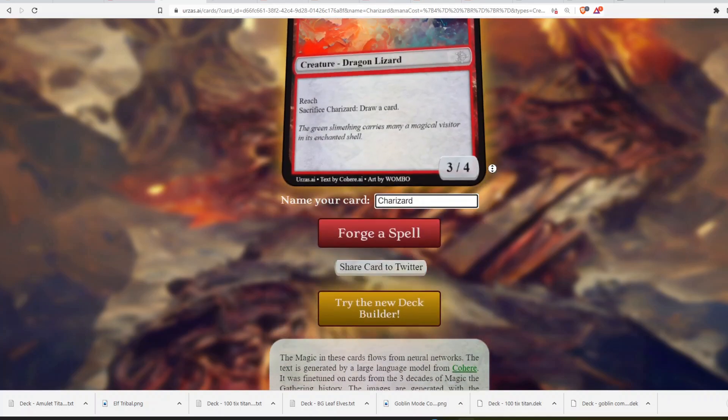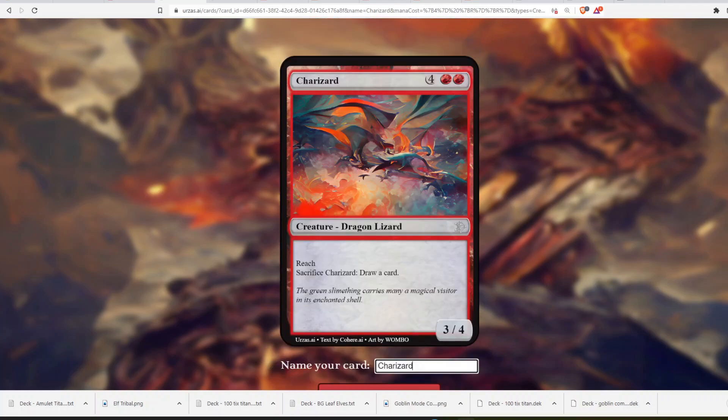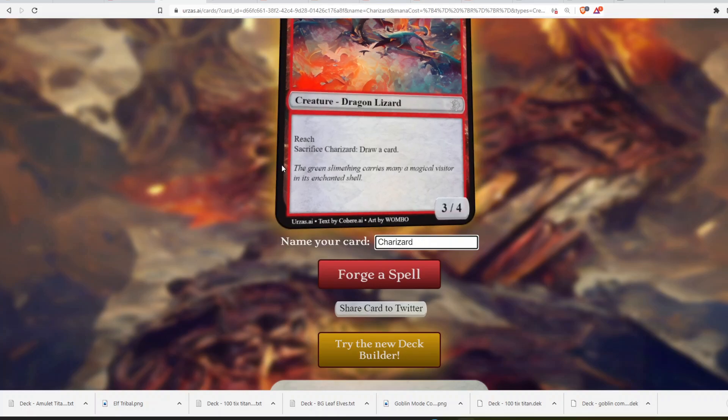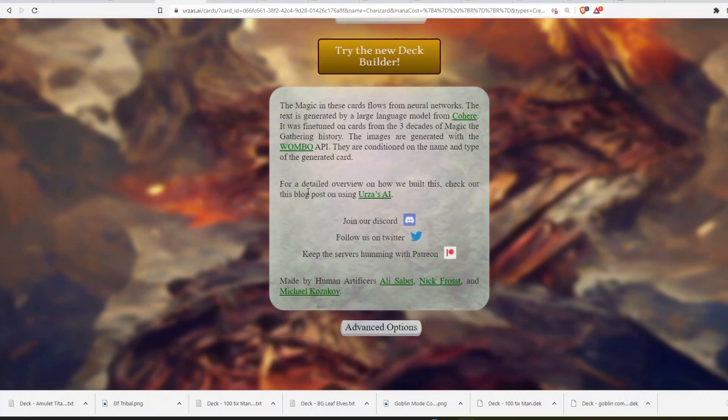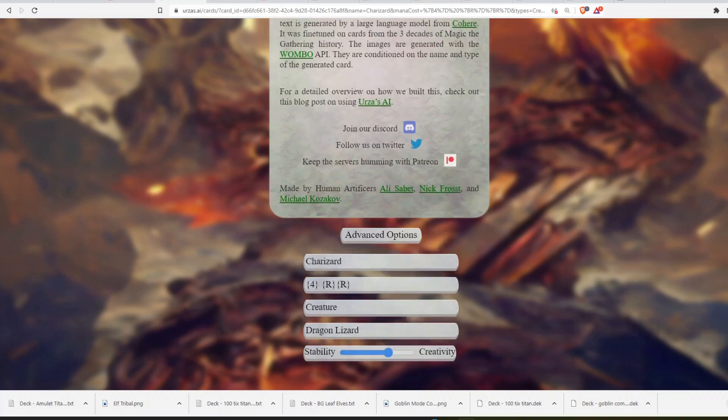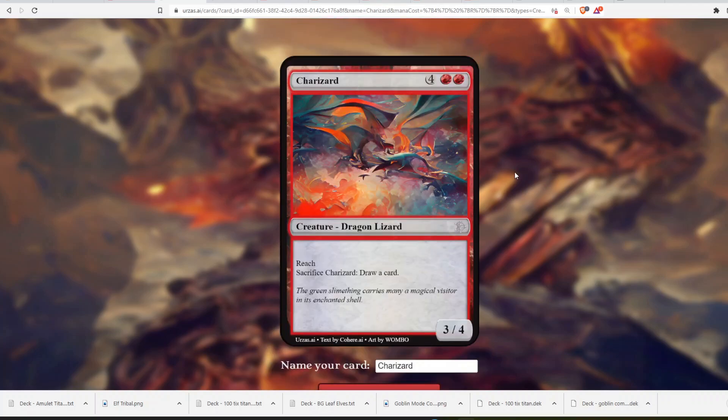Urza's AI generates Magic cards from prompts, so you can put the name of something in there and it will create something for you, or you can use the Advanced Options — which we are using today — put the name of the card, its mana cost, the type of card, and the creature type, and then choose if you want it to be more stable or more creative, and it will generate a card based on those conditions. So we put in Charizard: he's going to be 6 mana and he's a Dragon Lizard, and this is what it came out with.